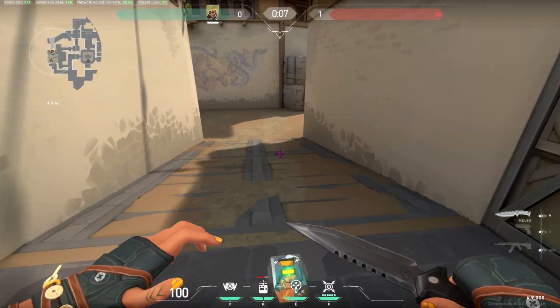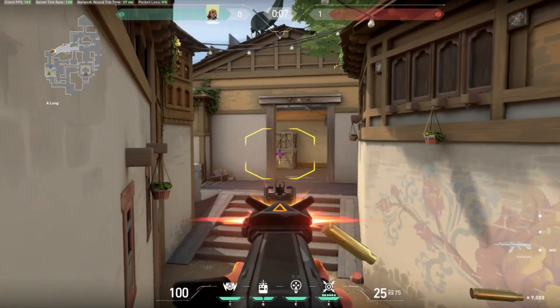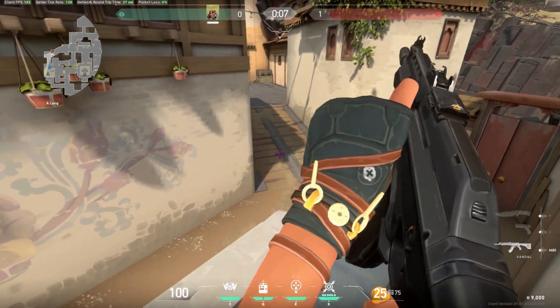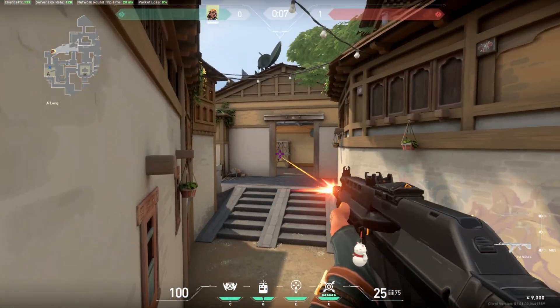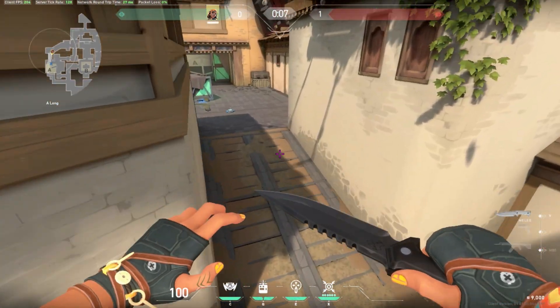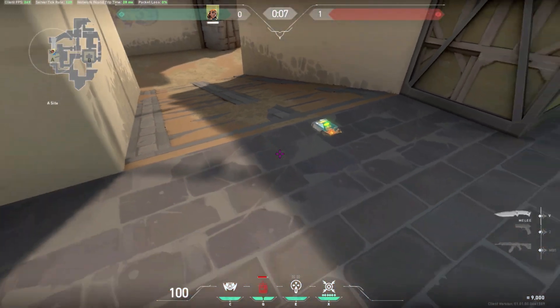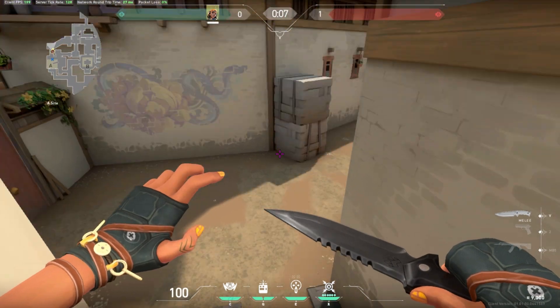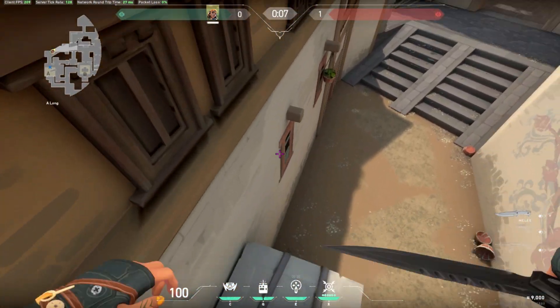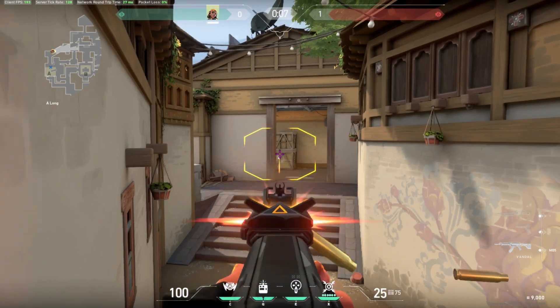Last but not least, just because vertical movement can be risky doesn't mean it's still not useful in some double jump situations. As you see here, I use a double jump to get on top of these boxes, which will surprise your enemy. The same concept is used here to get up to the boxes, except this time you're doing a bit more vertical, so you're not jumping right on your grenade — you're instead doing it a bit earlier.